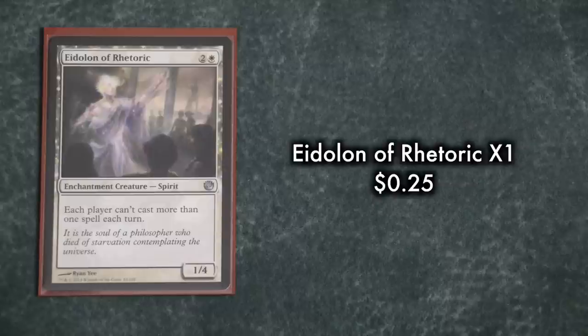In the sideboard, there are even more one-ofs that can be tutored for. Qasali Pridemage comes in against Affinity or decks running lots of enchantments. Sigarda, Host of Herons hoses Liliana and is very good against Jund. Thrun, the Last Troll is a nightmare for control — he can't be countered and can't even be targeted. Eidolon of Rhetoric is a nightmare for combo decks like Storm and Living End, as they cannot go off while he's on the battlefield. Aven Mindcensor comes in against the mirror to punish opponents for searching their library. Tutor Exarch comes in against control and combo as a way to disrupt their hand. And finally, Burrenton Forge-Tender comes in against Mono Red and Burn to save your life. These sideboard options are very flexible, so feel free to add your own situational one-ofs that work well at your Friday Night Magic.